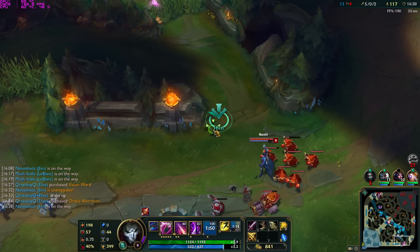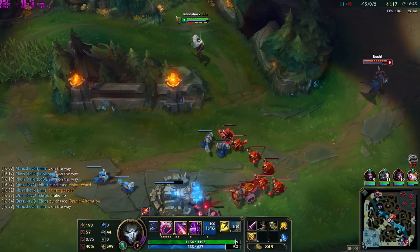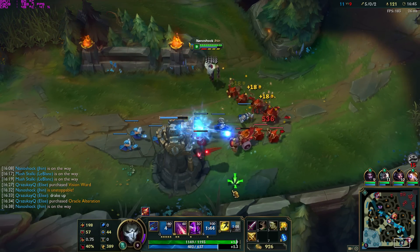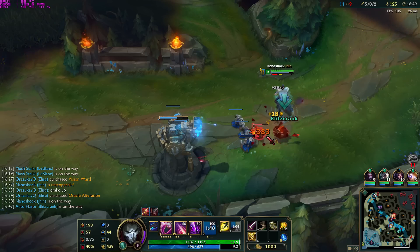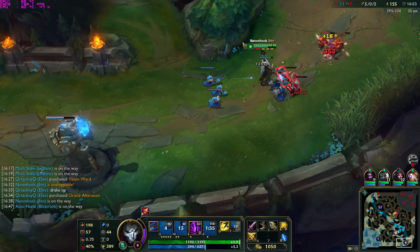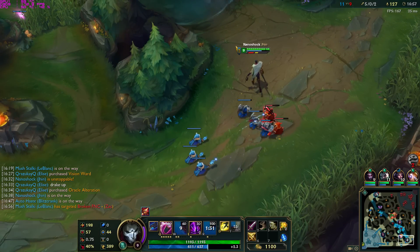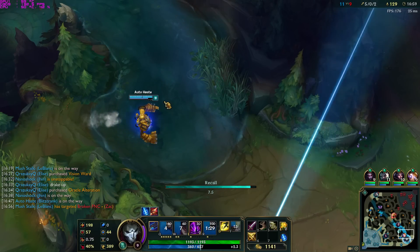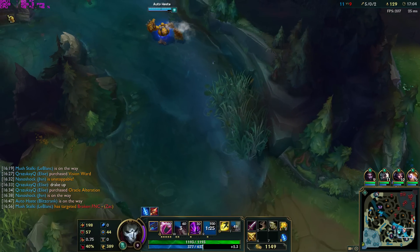Jhin is very weak against oppressive lanes such as Thresh, Blitzcrank, and Lucian. In the mid lane, I'd generally pick Jhin when the enemy has already picked their mid laner and it's not an assassin — assassins like Zed, LeBlanc, and Fizz are just going to ruin his day and you'll end up feeding.